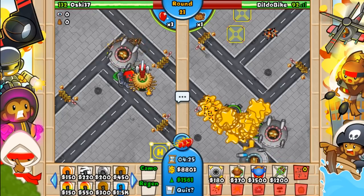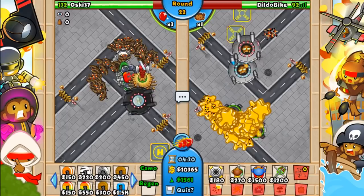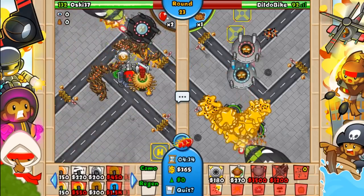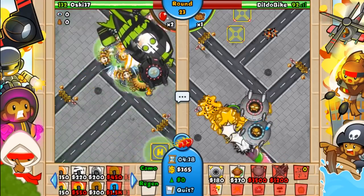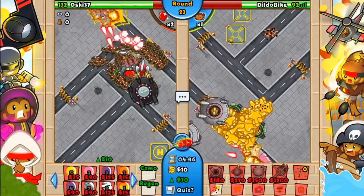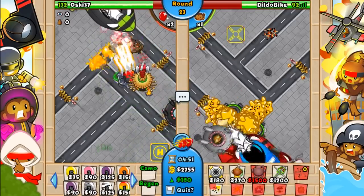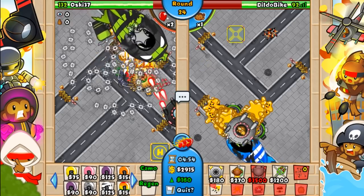So I'm up against Oski right here, who's testing out the cool new flamethrower tower, which I may do a video about in the future. But just watch this ZOMG get completely obliterated by the pile of glue. It's like one of those weird who-would-win things — a giant Zeppelin capable of destroying 60,000 Monkey Towns, or some glob of glue. Yeah, the glue wins.